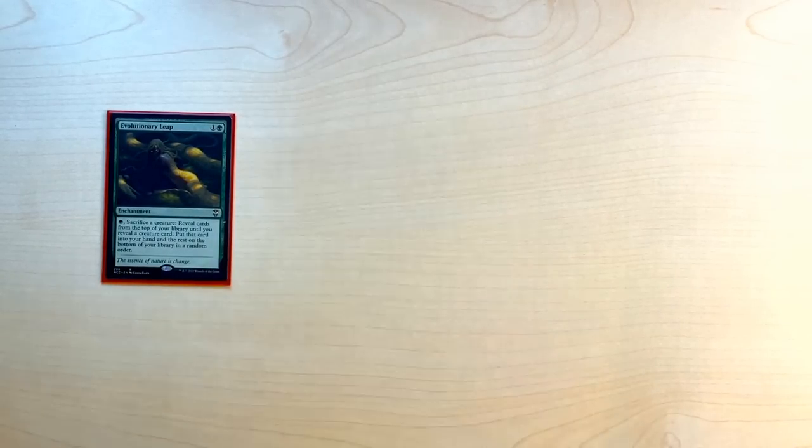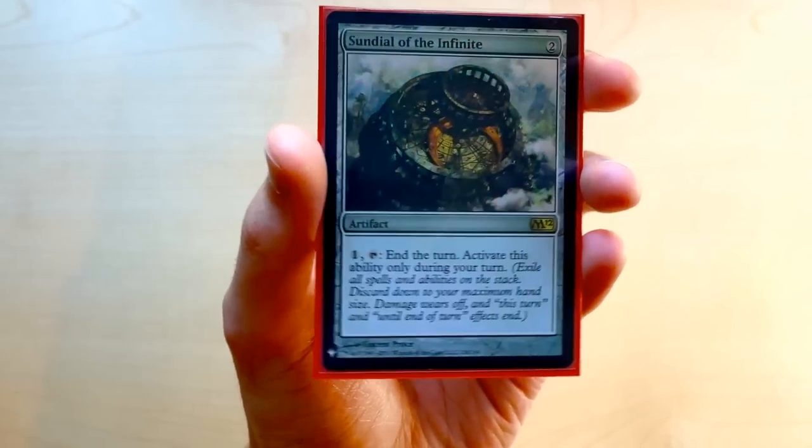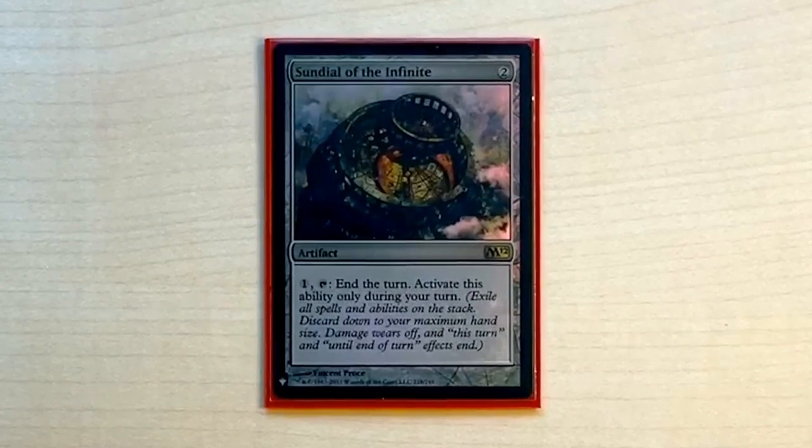Our final non-land card is Sundial of the Infinite — a two-mana artifact that ends the turn when activated. We blitz a creature, it enters with haste, then at our end step we let the sacrifice trigger go on the stack and activate Sundial, removing all triggers and ending the turn. Our creature stays on the battlefield, still has haste, and keeps the draw-a-card-on-death ability. It's a fun rules interaction that lets us keep our blitzed creatures around.